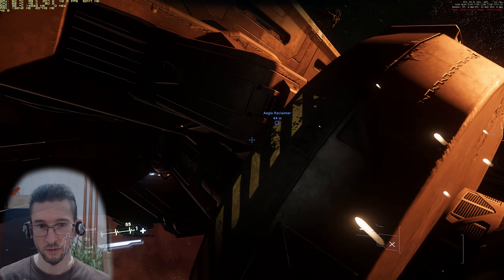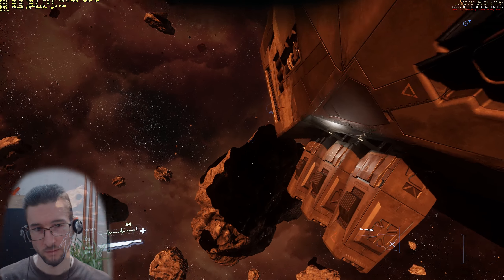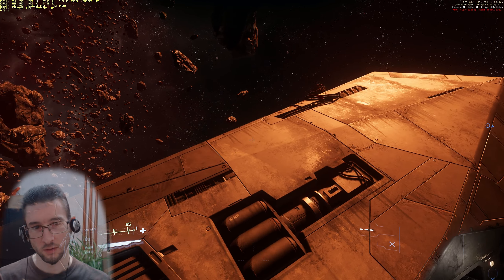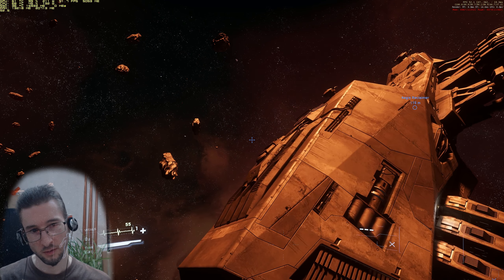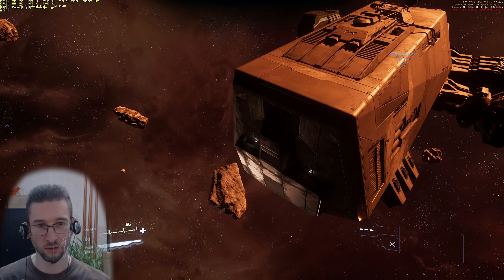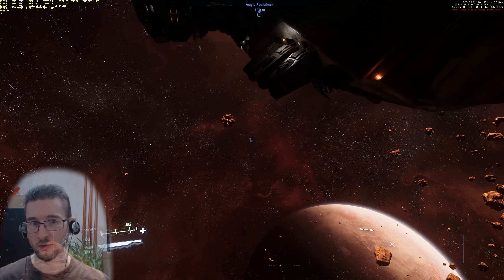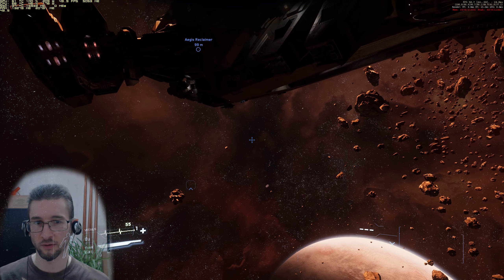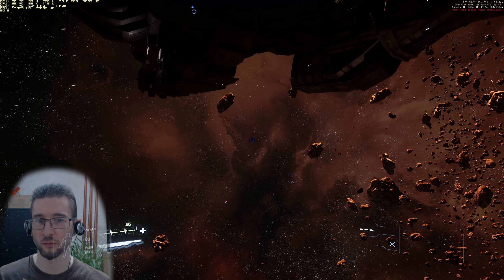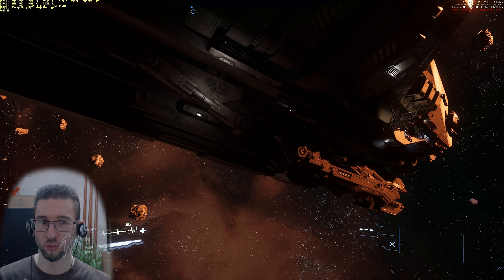Here we are on the outside. Let's take a quick look around — some hoses up there, turrets. So let's quickly check out the captain's elevator. People said it takes half an eternity for the captain to get the ship ready and movable.